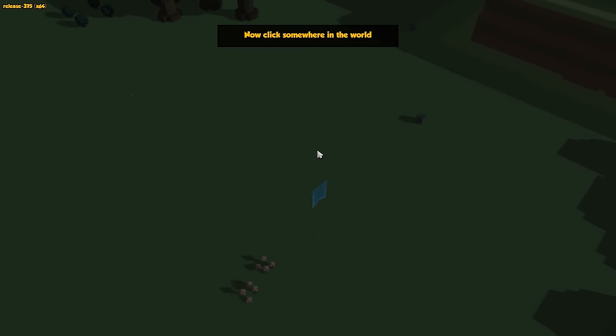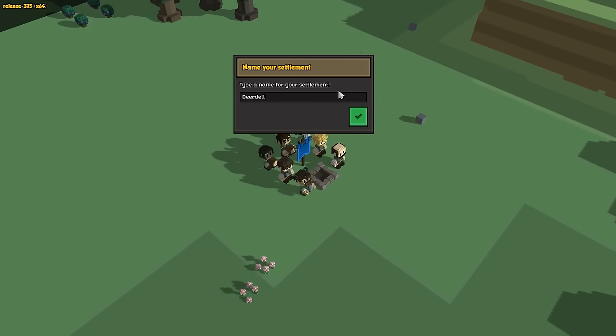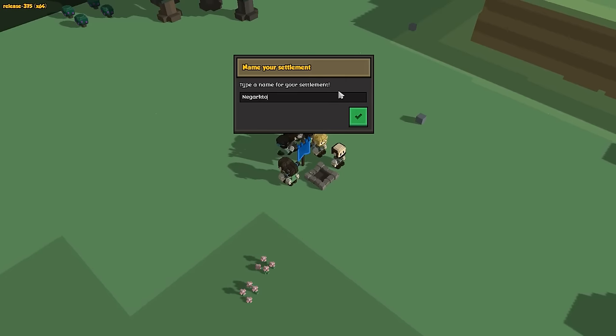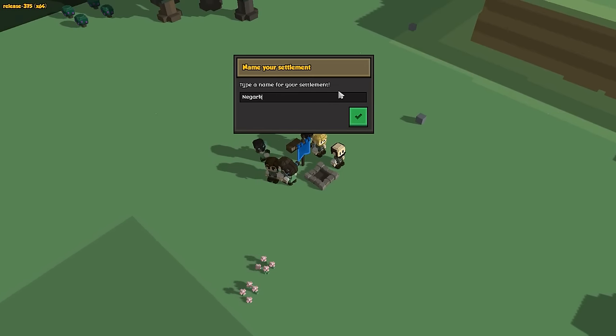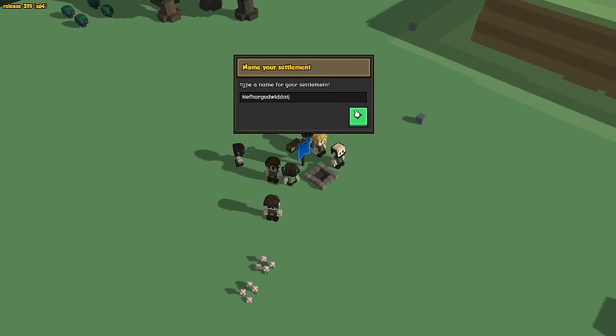So let me get our little town banner, I'm going to rotate it right here, and our settlement is created. I don't want it to be Deardell, I want it to be... let's say Ngarkton. No, that's pretty boring. Nefergoodwoodat — yes, Nefer. That is where we have created our settlement.